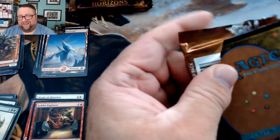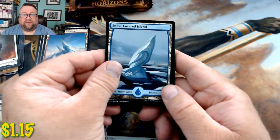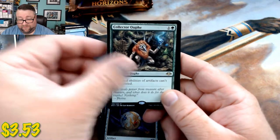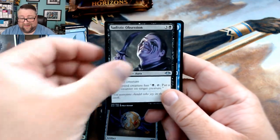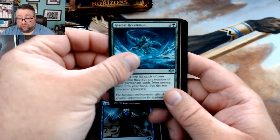I'm not expecting a whole lot out of these packs simply because the rest of the box has been rather good. So far we have pulled four mythics, so going by the status quo we shouldn't be pulling any more. We got a snow-covered island followed by a Collector Ouphe, then Sadistic Obsession, Fact or Fiction, and Glacial Revelation.